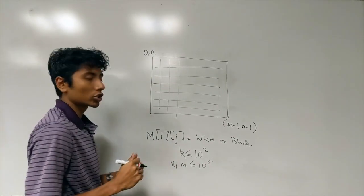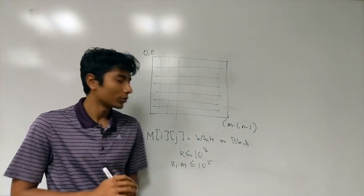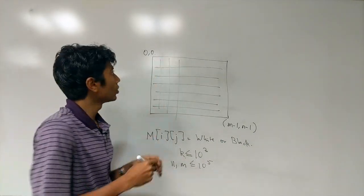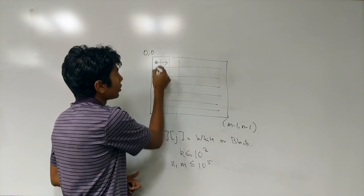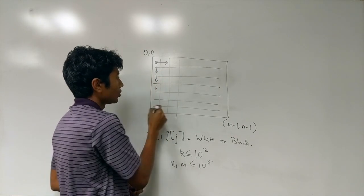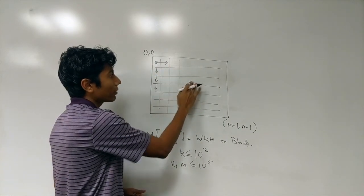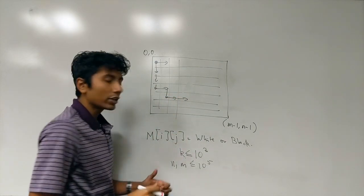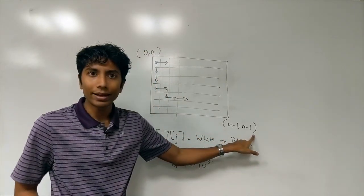The standard approach of evaluating the entire matrix is not going to work here. You have a player starting at position (0,0) who can move only to the right or down at any given position — you cannot move left or go upwards. You need to find the total number of ways you can get from (0,0) to (m-1, n-1).